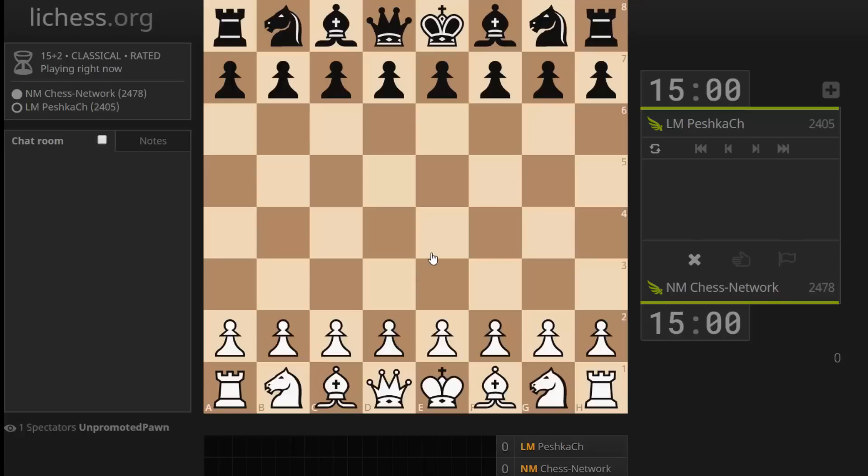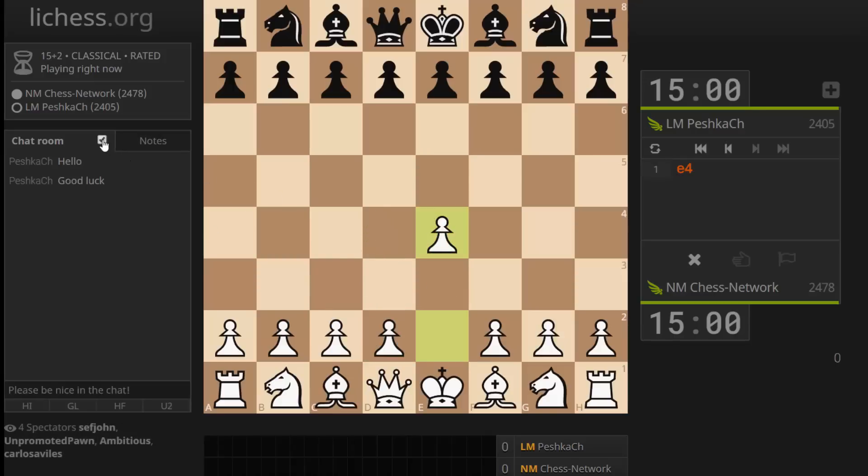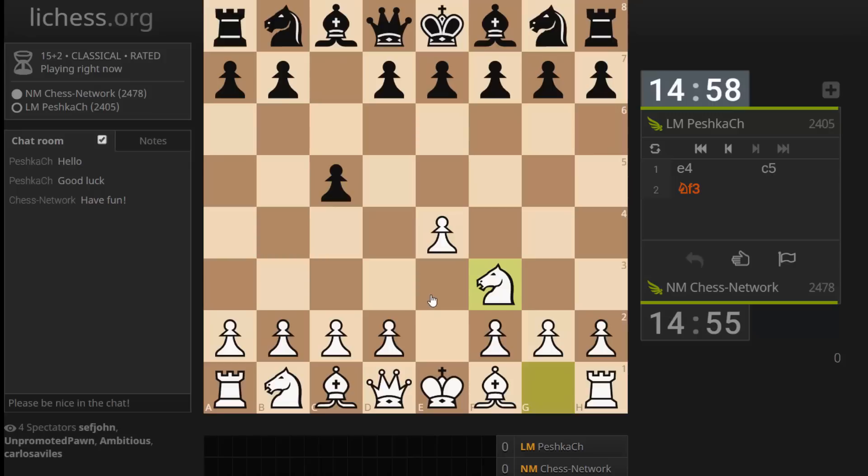Hi everyone, it's Jerry. I'm on EliteChest.org and I'm going to play a 15-2 game. Let's try an e4 game. Okay, Sicilian defense. Alright, knight to f3. First time playing this opponent, Peshka.